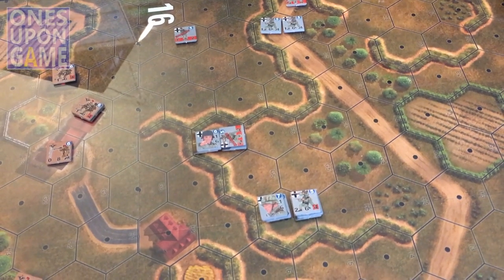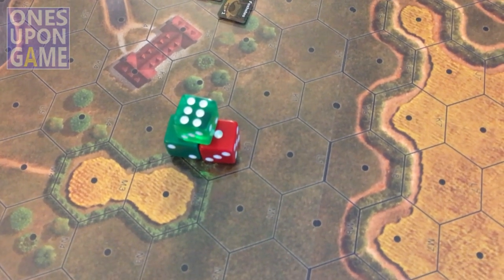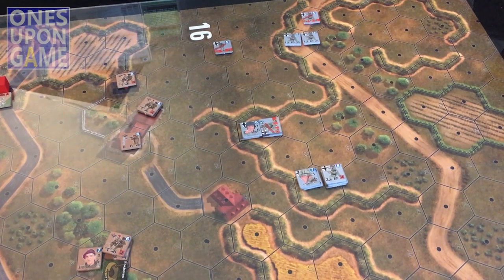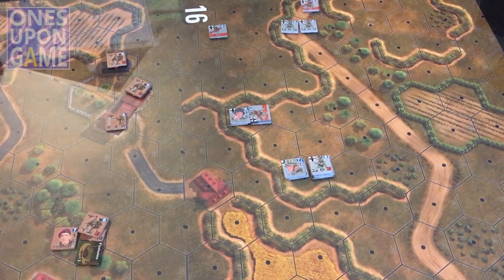This guy can rally — we're going to enter that phase. But first we'll do the initiative roll. The Brits had the initiative on the first turn, and now you roll for initiative. Even though I played horribly, I've got a good setup here of units that are now available as targets for the AI. We'll get that set up and see how it goes.